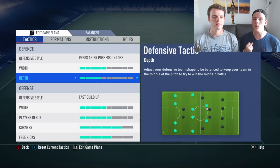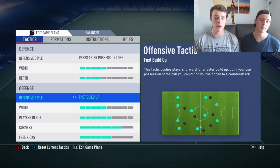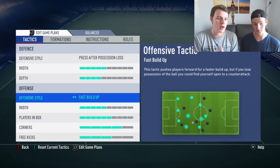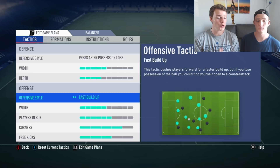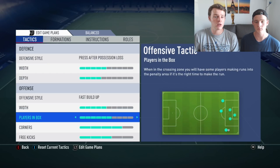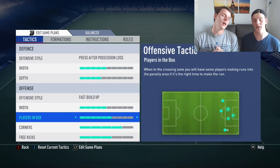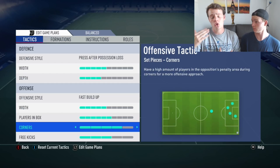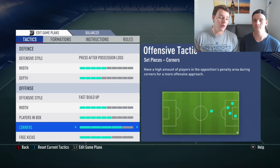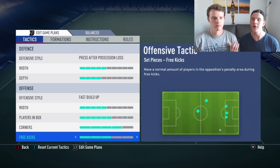On the offensive side we use 'fast build-up,' which is really important because with Reus and Lewandowski up top and Müller as CAM, we need to go forward quickly. As soon as we get the ball, fast build-up lets our pacey forwards make runs. Players in the box is set to six out of ten because of the height of Talisca and Witsel — when the backs cross the ball you get more bodies in the box. Lewandowski is six foot tall so headers are dangerous. Corners are set to four out of five and free kicks three out of five.